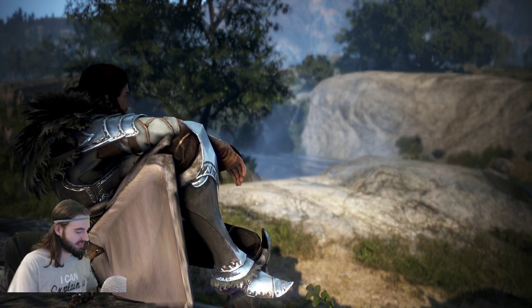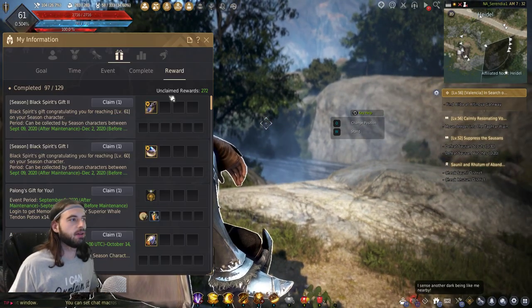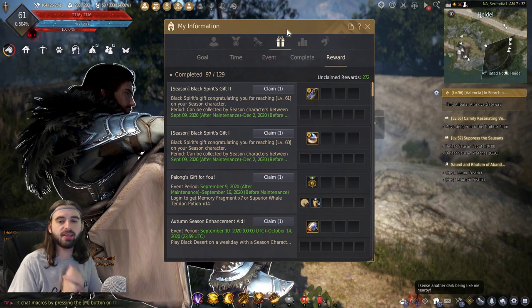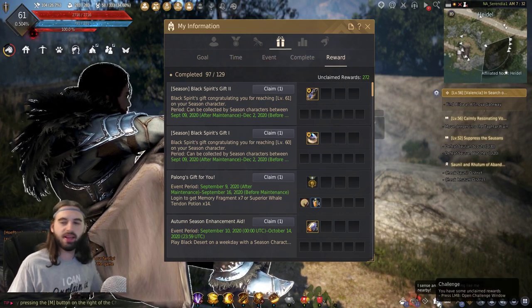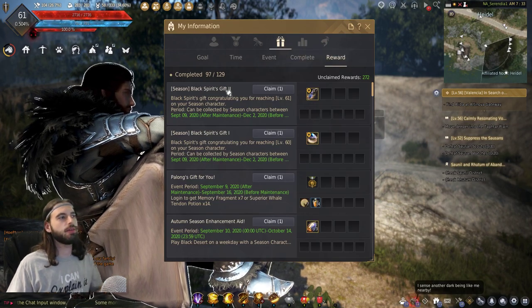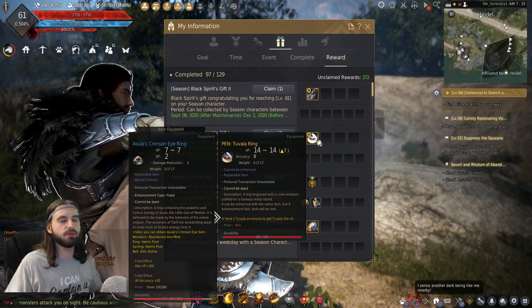Without further ado, let's get into it, and let's take a look at the first thing that I clickbaited you on, and that is the free PEN accessories. So if you navigate to your challenge tab on your seasoned character here in Black Desert — it has to be on a seasoned character — the challenge tab is located down in the bottom right corner of the screen, or you can press the P key on the keyboard and click on the challenge icon right here. You will see that there are two seasoned Black Spirit's gifts for a PEN Tuvala earring and a PEN Tuvala ring.